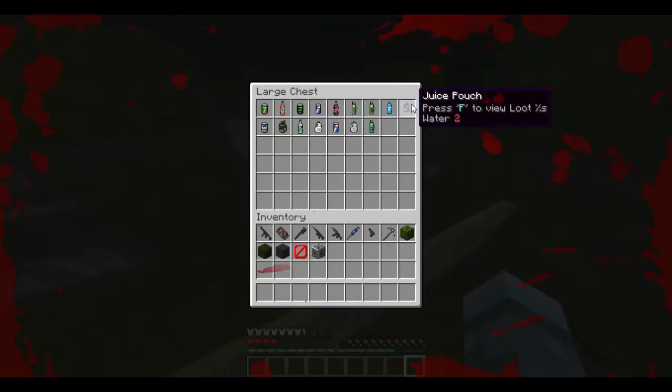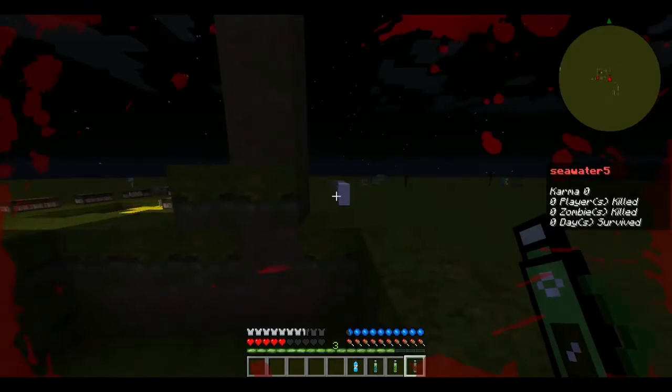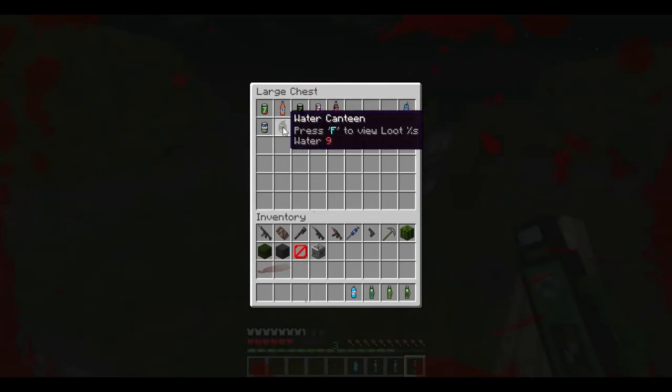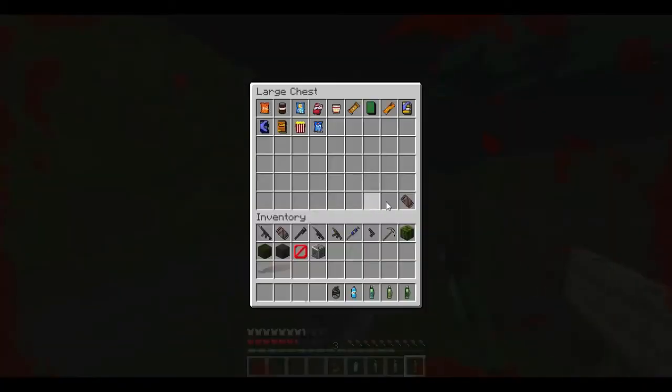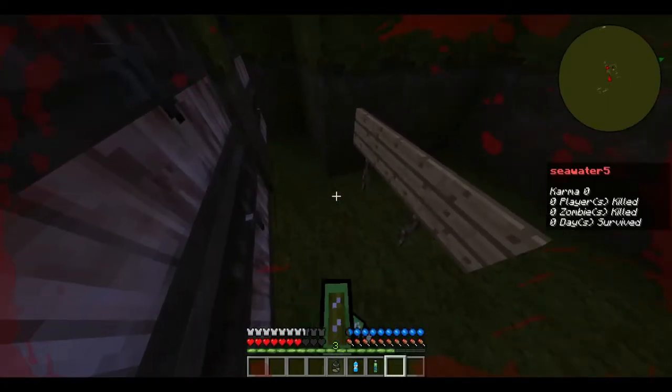Now for water items — these are all the items that can give you water. Some items can be refilled, like water bottles, which can be refilled at water tanks. Flasks and canteens can be refilled the same way. You can also mix a flask with tea bags or coffee beans to get more water out of them.